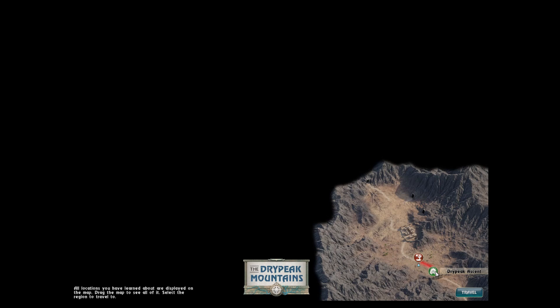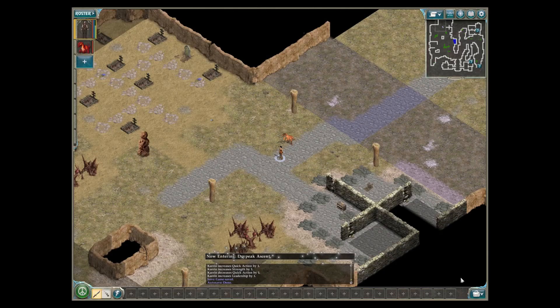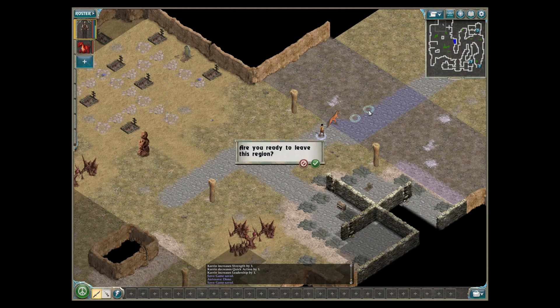All right. This is where we were at — the Dry Peak Arena. All locations you have learned about are displayed on the map. Drag the map to see all of it, select the region, and then select the travel button. To make things easier, the next section will be automatically selected. This is where we were at. Travel. We are going to the Dry Peak gates.